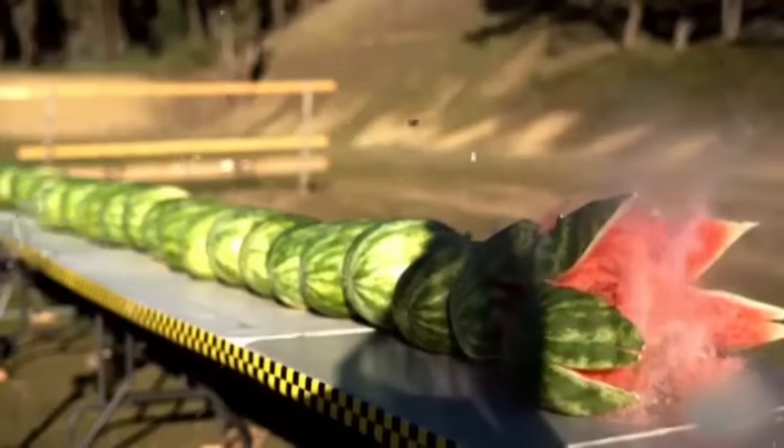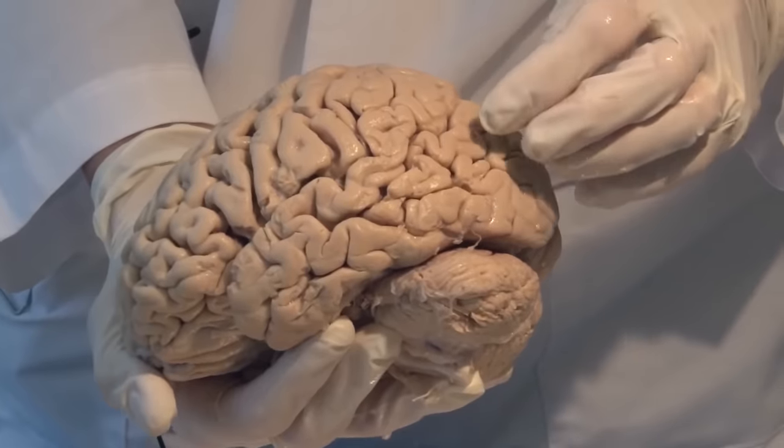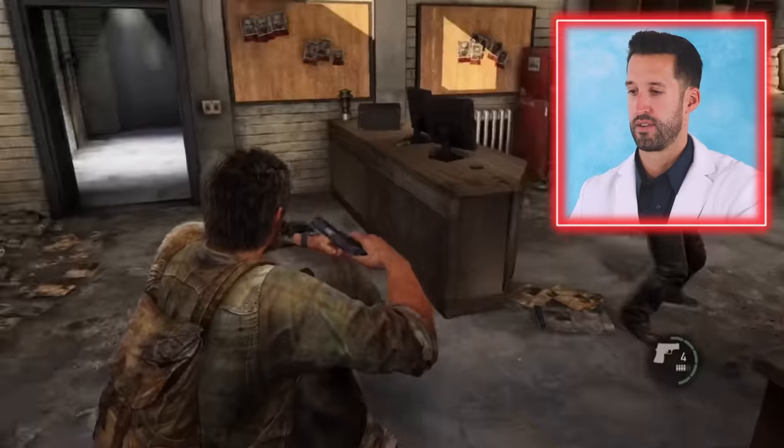With these type of injuries, you have typically a small hole and then a big hole on an exit wound. So a lot of times we'll see broken skull in the back with some brain matter coming out. Brain matter is typically like a grayish white in color. Kind of soft, actually — it's softer than you think.